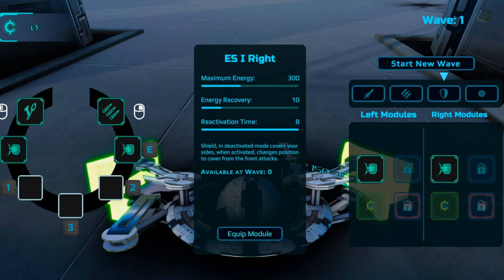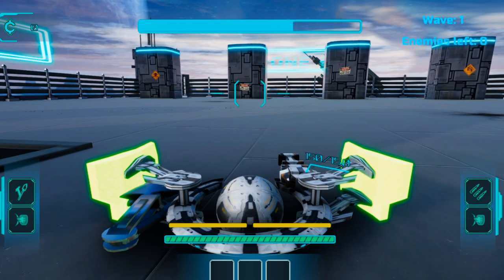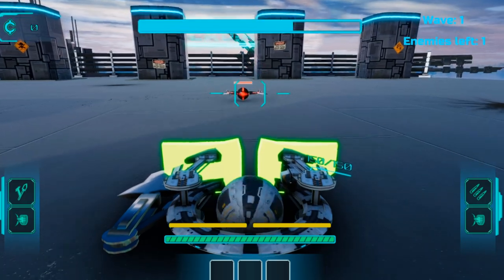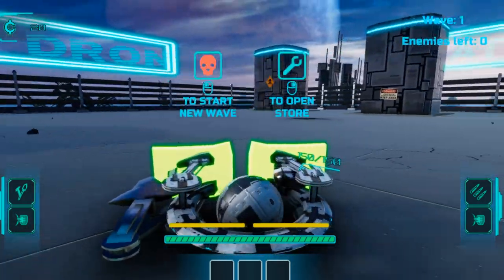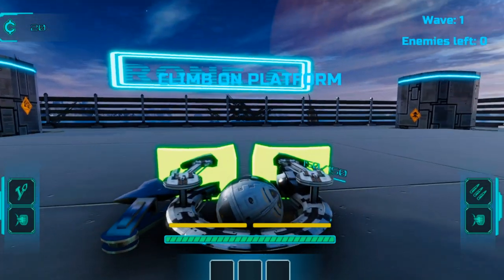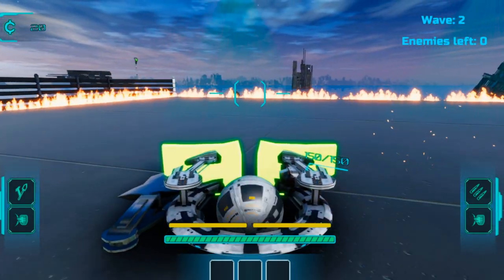From there, at the top right side of the screen, press Start New Wave. We're going to get the achievement for killing five enemies with the melee weapon first, since that one's probably the easiest. Using mouse one, attack enemies with your melee weapon. You can also press Q and E to reposition your shields to block enemy attacks. Kill the enemies to end the wave, then press mouse one to start the next wave.